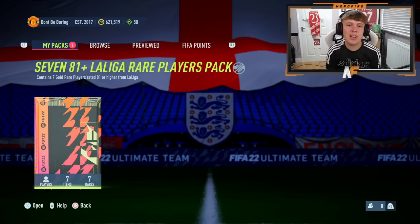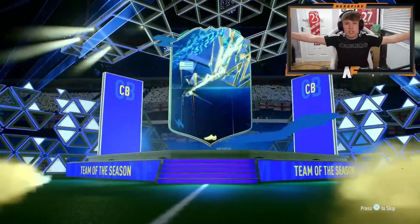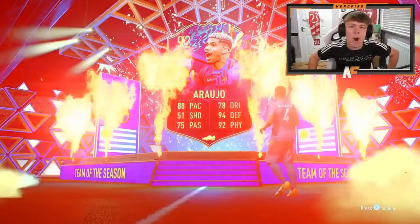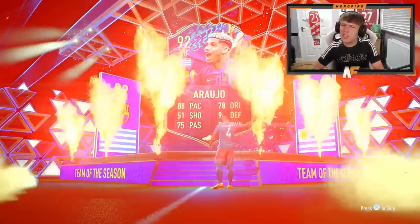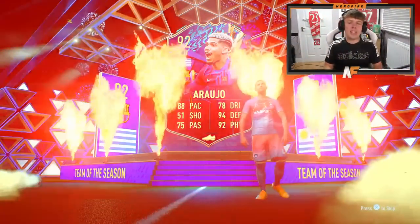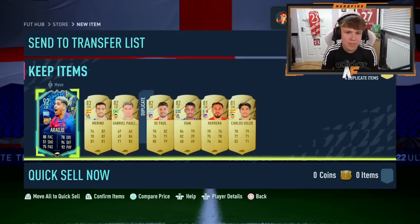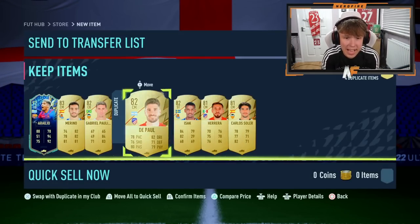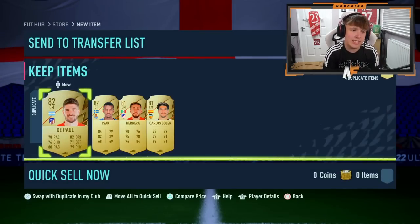Here we go — the 7-8-1 plus LaLiga rare players pack. Do we see a blue? Probably not... oh, we do! We see a blue. It's Aruho. It's good, but I actually already have him in red — I completely forgot. I was thinking Suarez, but he was community TOTS. I've already got him in red, which is kind of annoying. He's basically fodder for me, which is a little painful. It would have been nice to get a blue I don't already have, but at least we get a blue.